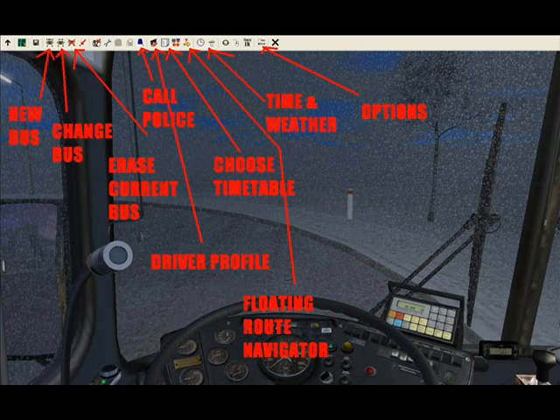The next button is Driver Profile — clicking it shows all kinds of information and rates how well you drive and do your job. Next is Choose Timetable, which lets you select a route and a starting location. There's also a button with a double arrow showing a PC and a person's face — clicking it gives your bus to an AI driver, who will drive it back to the garage, same as erasing your bus.